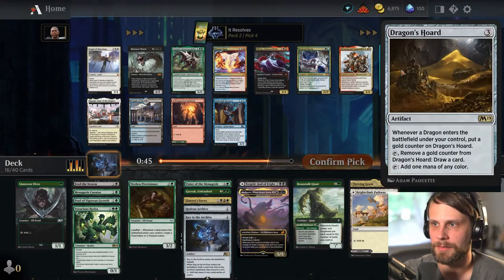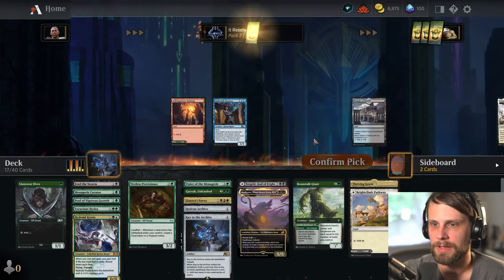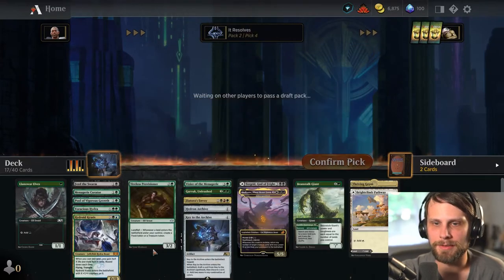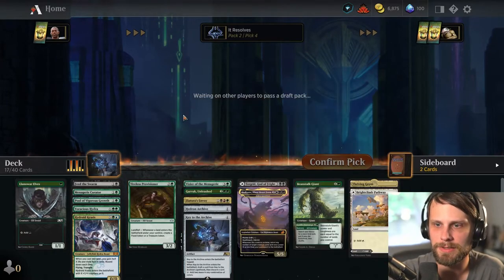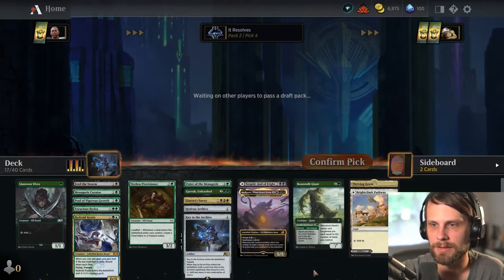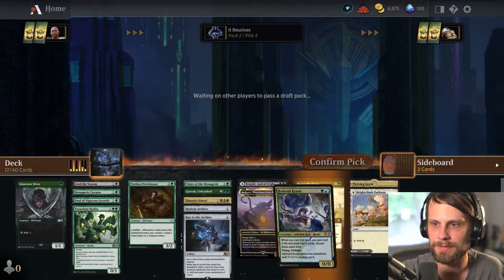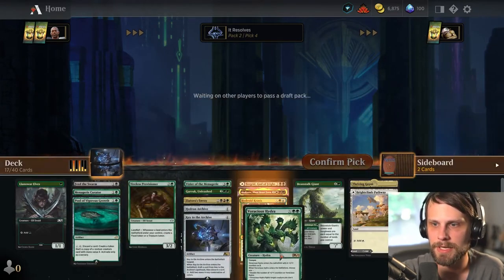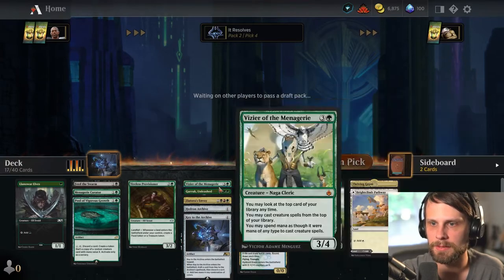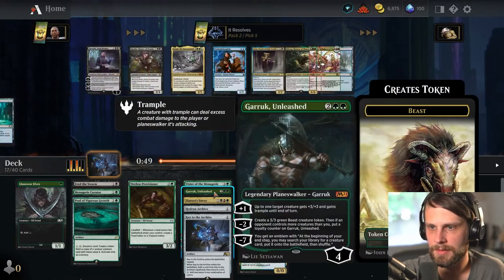Hydroid Krasis is a pretty bomb card in this format, I have to imagine. Yeah, let's go for it — we want big X spells. We've got so much ramp that it feels kind of important for us to do that. We do need to fill up our three drop slot a little bit here, and get some other big finishers, because really we're not hitting the big finishers yet. We do have the Hydroid Krasis, which is probably going to fit somewhere in here.